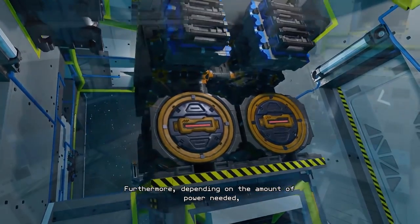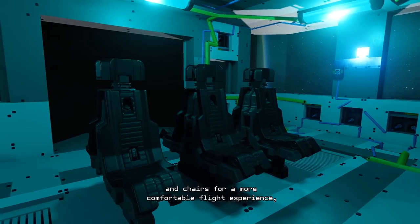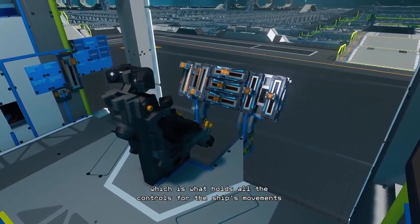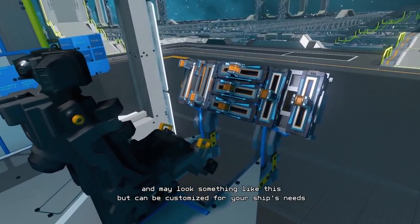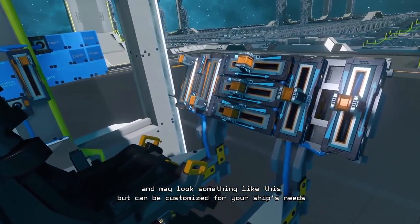Now that we have what we need to make the ship move, it's best to add one of the available seats and build a control centre. The switches, buttons, and levers in the game need to be connected to your thrusters via simple YOLOL commands. If you're concerned about that, don't be — in no time these simple commands will become second nature, and I'll cover more on YOLOL in another video.